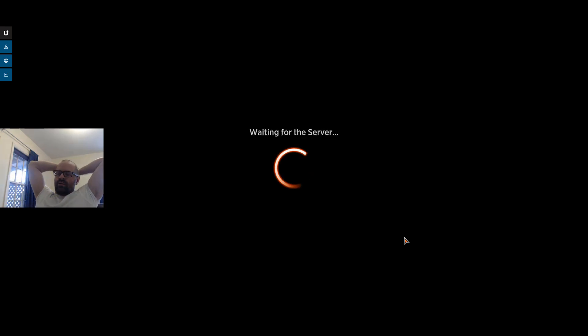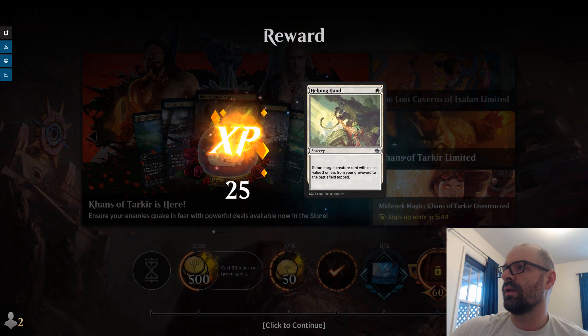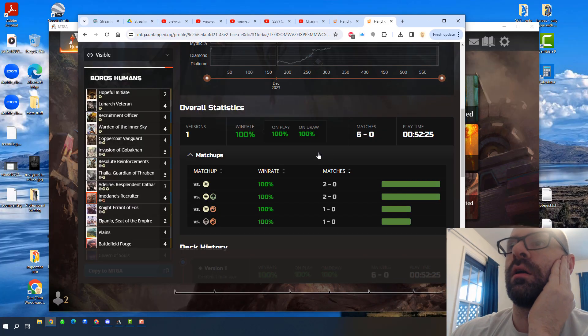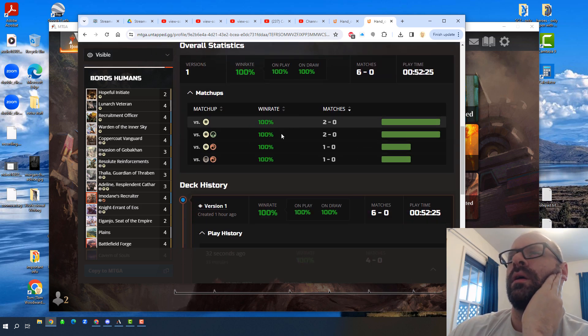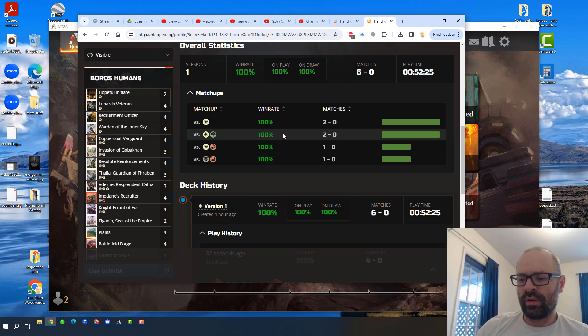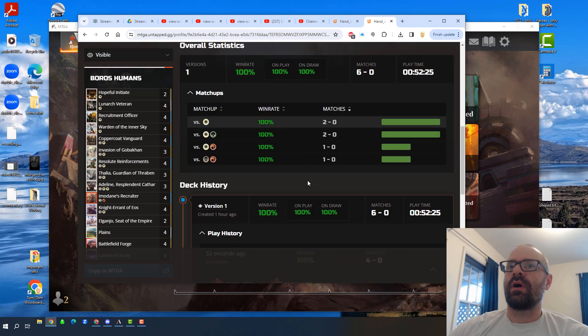Thanks guys for watching — we went 3-0 today. The deck is a total of 6-0 at the moment, so 100% win rate. What we've played against so far is mono white, two games against either Slesnia or a green-white control deck with Wandering Emperor and tokens, one Boros match, and one Rakdos match. Feeling good so far — the link for the deck list is going to be in the description, and we will see you next time, I think for maybe some standard events.